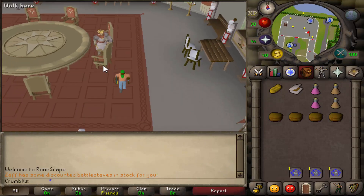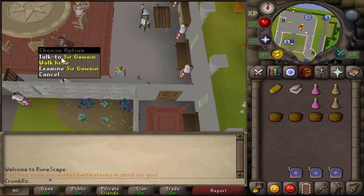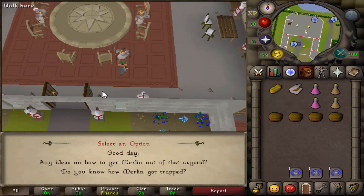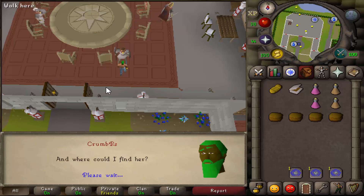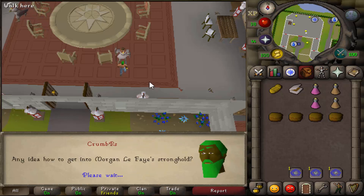Now, somewhere around in this same room, or potentially through this door, you'll find Sir Gawain — however you pronounce his name. Go ahead and speak to him and ask, do you know how Merlin got trapped, option 3? And, any idea how to get into Morgan Le Faye's Stronghold, option 1?